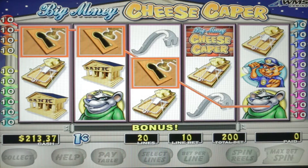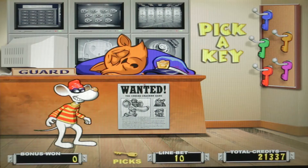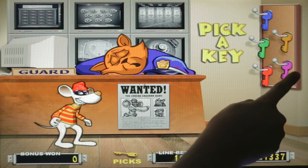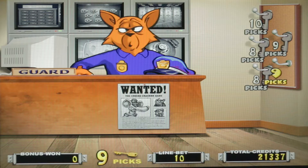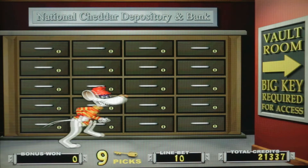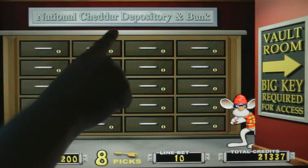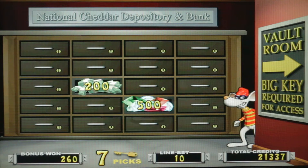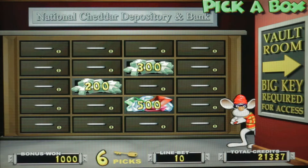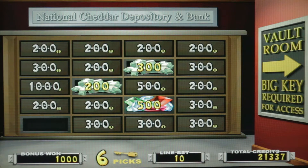There we go. Nice — help the mouse and pick a key. Okay, we're picking the key. I love that — that is freaking awesome. Let's do purple. Oh, nine picks — is that good? I don't see a mouse. Cute animation here. To move on, find the key. We have nine picks to find the key. National Cheddar Depositor Anthony. Nice pick. Where's the key? Okay, we got six more picks to find the key. Oh good, that's the key! Do we get more picks or do we just have six left?